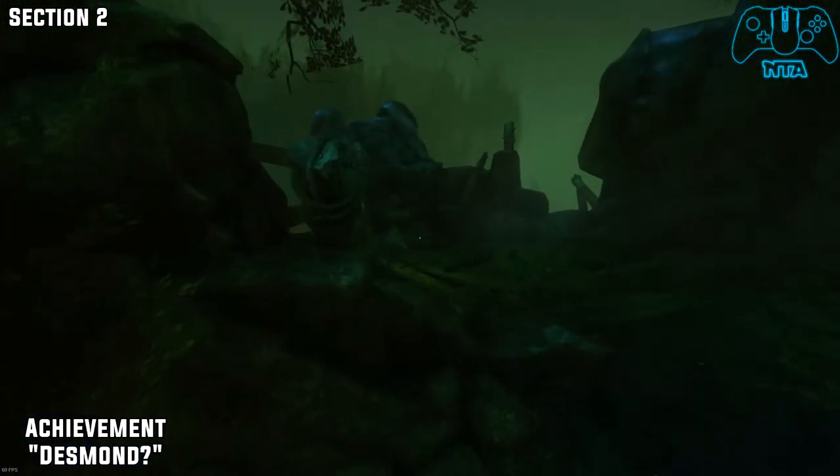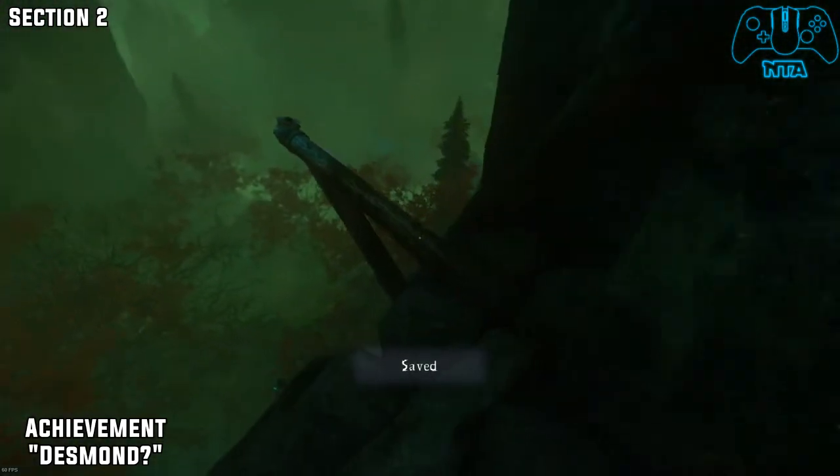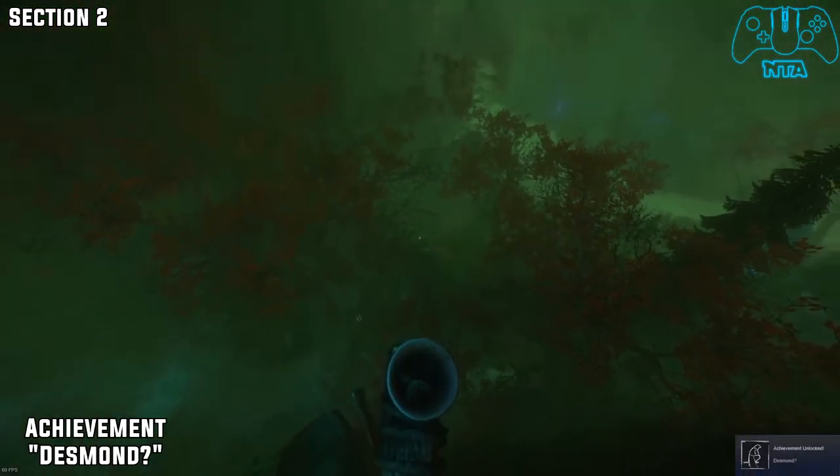So this next achievement is Miserable. Once you see the planks get detached from the wall, go onto this pole here to get the next achievement.